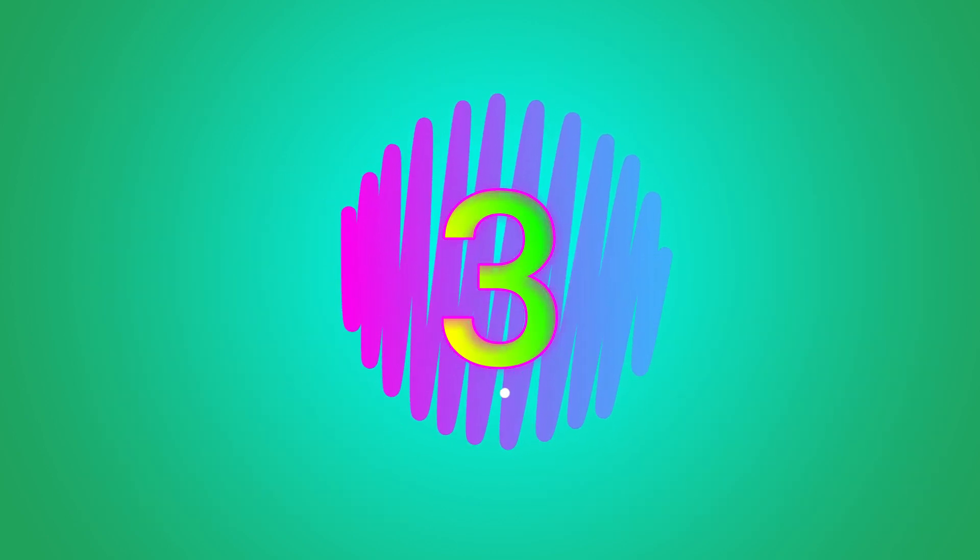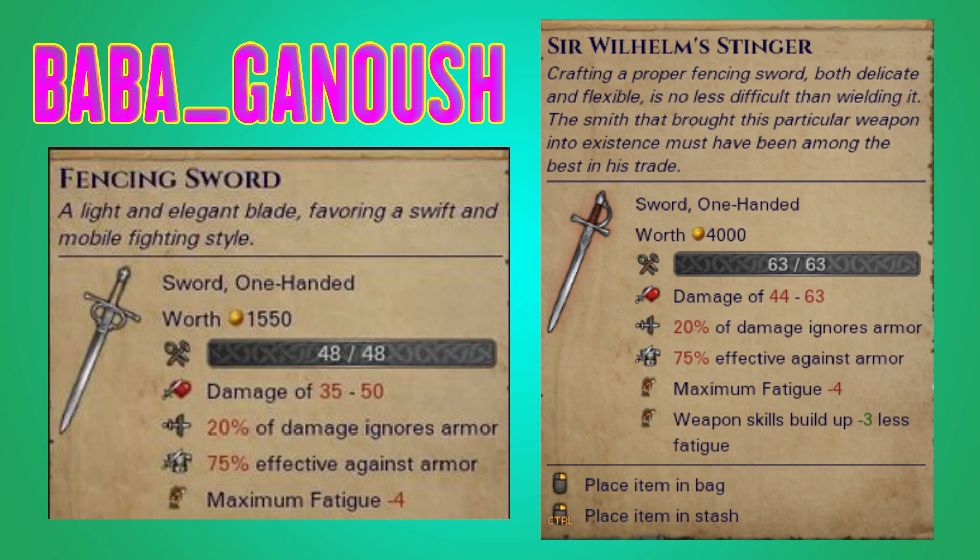Number 3 is Sir Wilhelm's Stinger. Now, harmless as it may be, I'm going to poke some holes in your argument as to why this isn't a number 3. I love this weapon. Thank you, Baba, for this one. That damage is looking pretty dang good — original fencing sword is 35 to 50, this thing is freaking 44 to 63. Good night. This thing scales with higher initiative on top of that when you're doing your lunge ability.